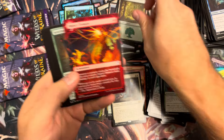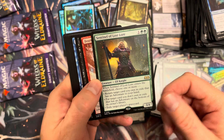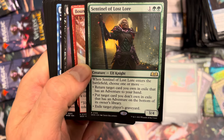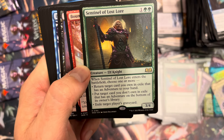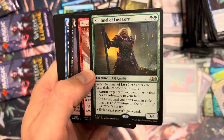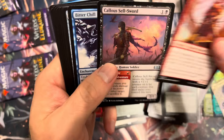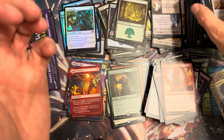Knight of Sweets, Revenge of the Totentanz, Swarm Piper, and beautiful Glass Casket — look at that awesome art, love that card. Monster Sorcerer, Forest, Impact Tremors, nothing too hot. Sentinel of the Nameless City — I don't remember what he does. He's an Elf Knight, pretty big: 3/4 for two green and one. When he enters, choose one: return target card in exile that has an adventure to your hand, put target card you don't own in exile that has an adventure on the bottom of their library, or exile target player's graveyard. Great elf utility.